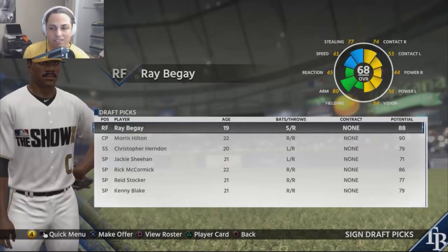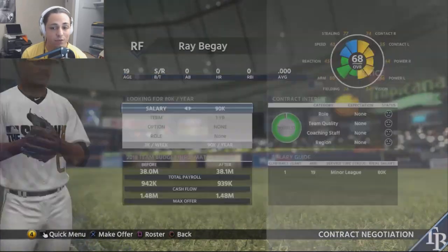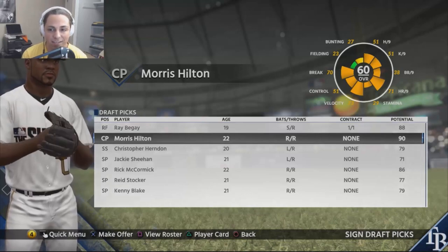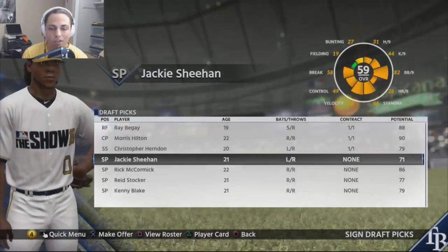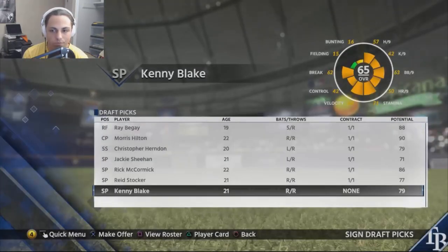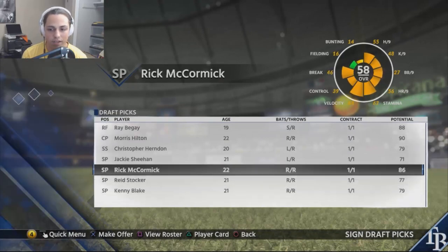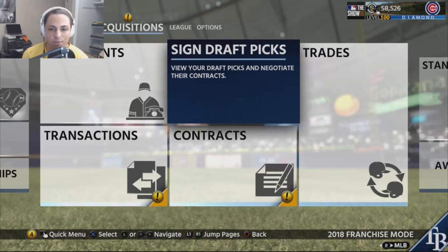Looking at the draft class: Ray Begay — 68 overall, 88 potential, switch hitter, already high arm strength. Morris Hilton — 60 overall with 90 potential, a great pick. The shortstop has 79 potential, not amazing. Jackie Sheehan gets a contract but doesn't look amazing. Rick McCormick — 58 overall with 86 potential. Reed Stocker — 61 overall with 77 potential. Kenny Blake — 65 overall with 79 potential. The first two picks look really good; the rest are decent bench bats, bullpen arms, or trade pieces.